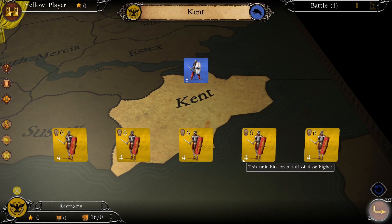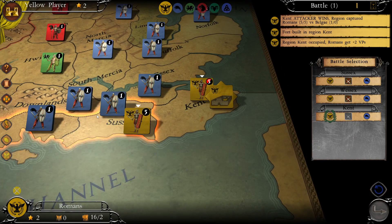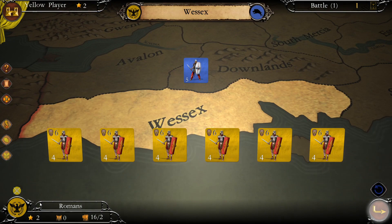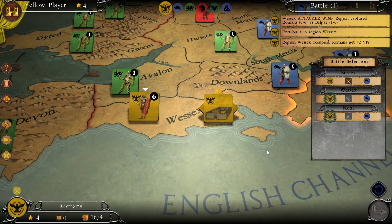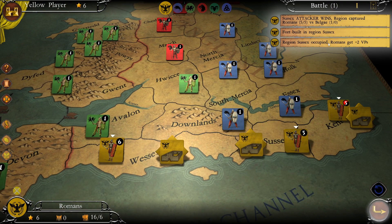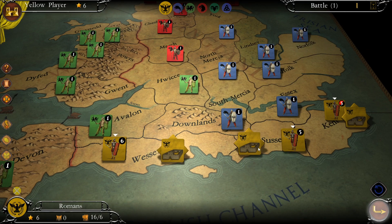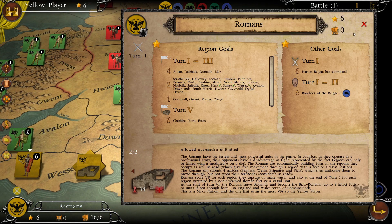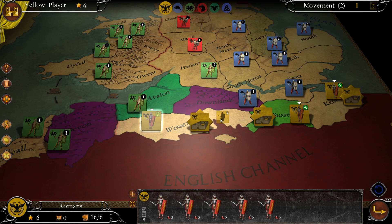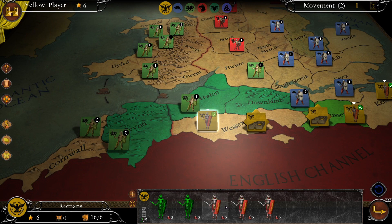Let's go to the battles! The first one is the Battle of Kent — I feel pretty confident. Basically anything over a five will be a kill for most units, though for cavalry you need at least a six. Another attack — these barbarians will die in droves! Not bad — I thought we were going to lose a legion but we're good. We occupied Sussex and get two victory points. The fort here is one of the units we can build in Britain — so it's forts and legions we're working with right now.